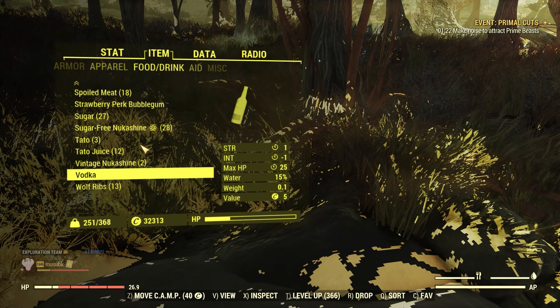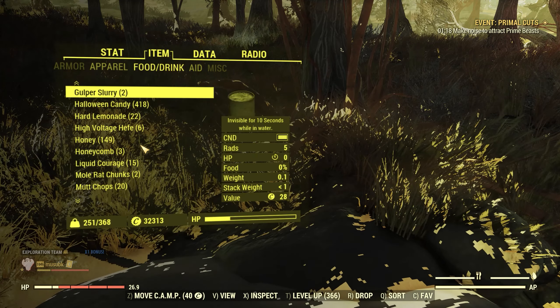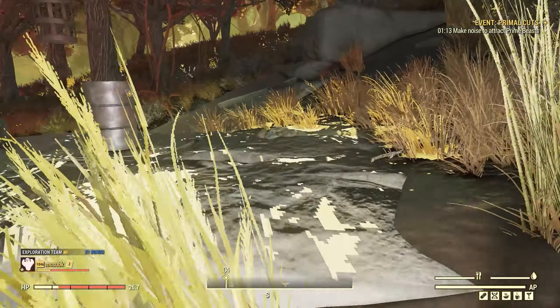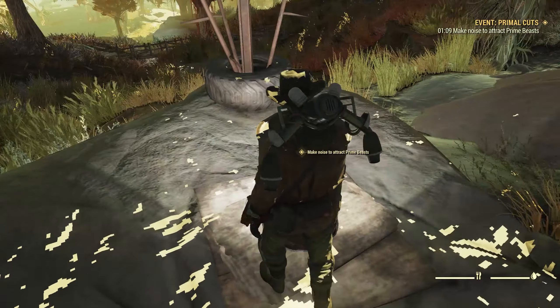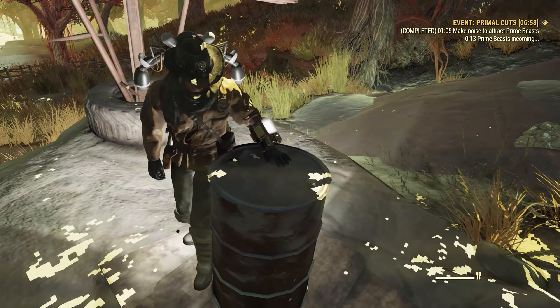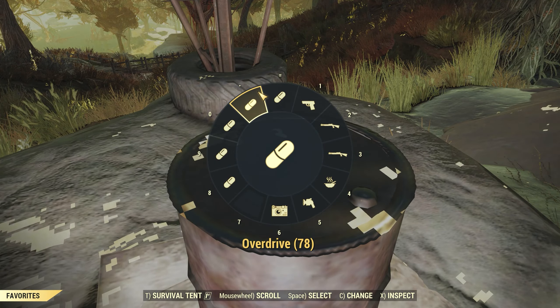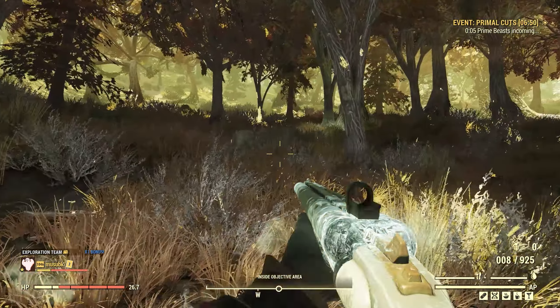I'm going to take — what do I even have that could help? Let's take a Hard Lemonade for AP regen. Let's go ahead and kick this thing off. I'm going to grab an Overdrive and a Psychotax. We're ready for business here.